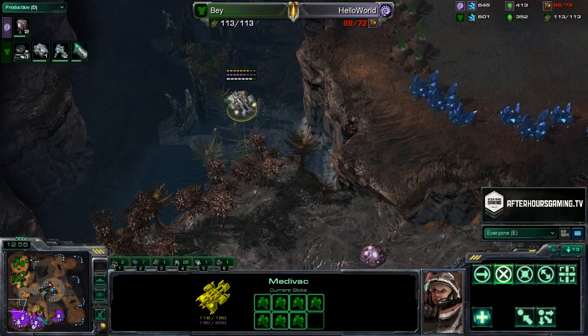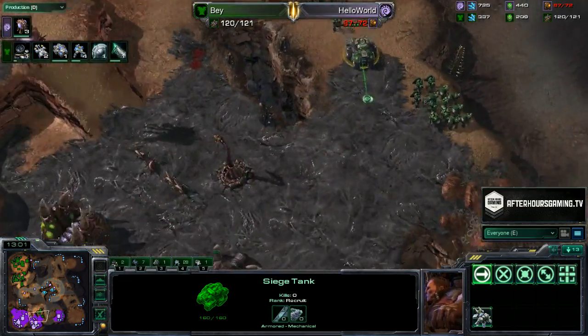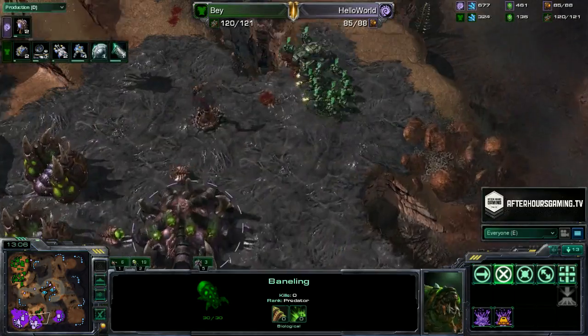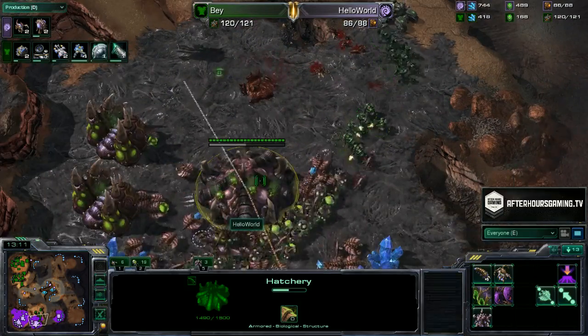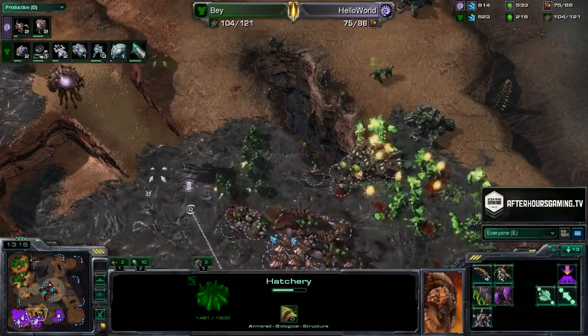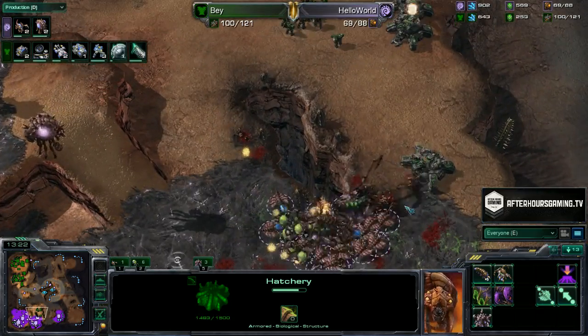The only Medivac is planted at the left, trying to gear up for some fancy drop action. Bay being very careful and meticulous about advancing forward with these tanks. The Banelings are all behind the mineral packs right now. There's the stim from Bay, dealing the final blow — and the Banelings roll in, doing huge damage, but the tanks are still going to be able to keep everything alive.